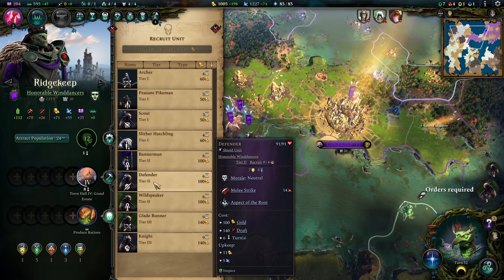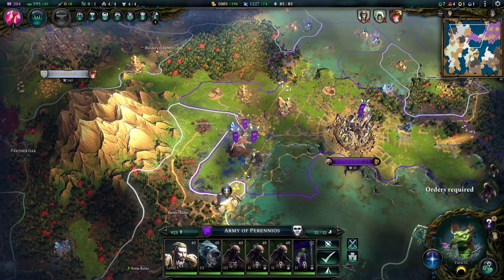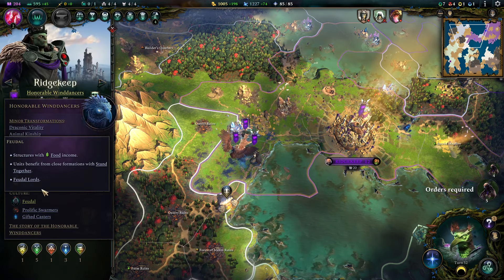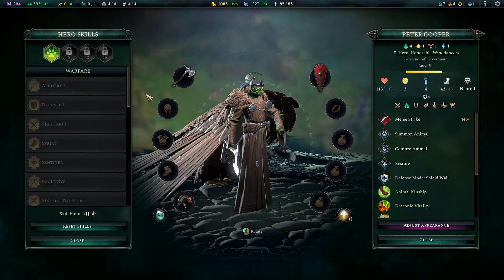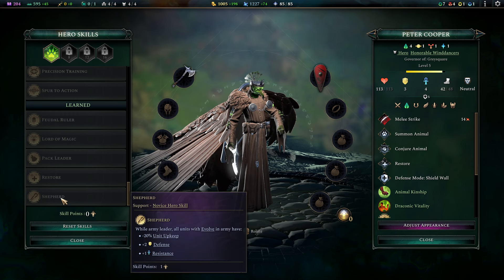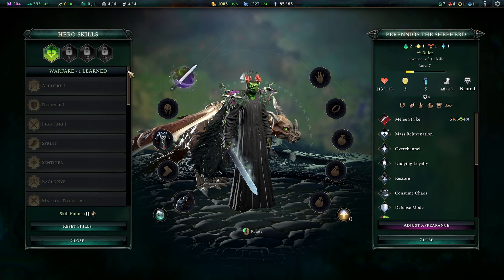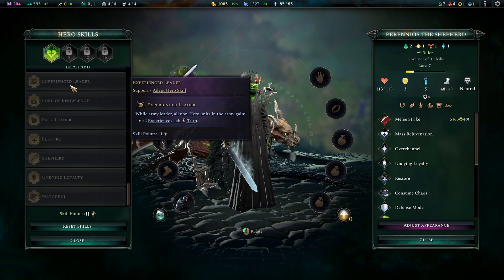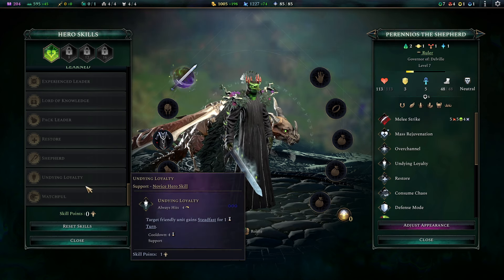Defenders are your throwaway units — that is really important to stress. You won't win quickly; your damage on units is on average not that high. It is insanely important that at all points you try to utilize Stand Together for that 20% damage bonus. It is very important that your heroes will be skilled up for support — picking up Pack Leader and Feudal Ruler, all those little 10% bonuses matter a lot. Shepherd is also really good for this build. Undying Loyalty is a specific trick of the Feudals and is a novice skill I can't recommend enough. It is already a pain to kill your people — this makes things even worse.